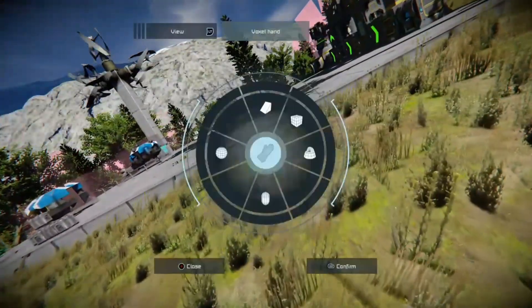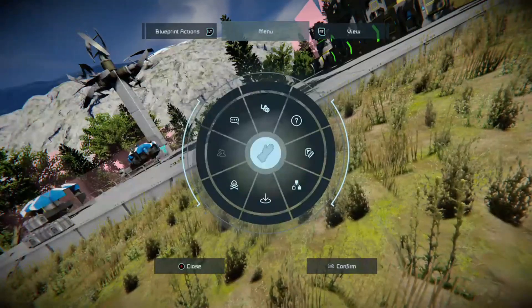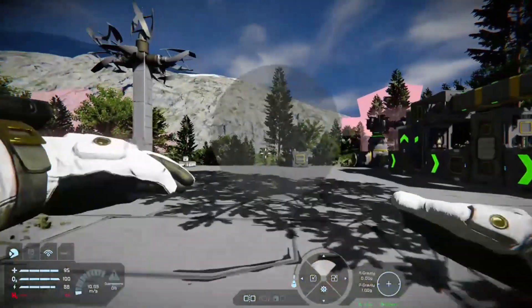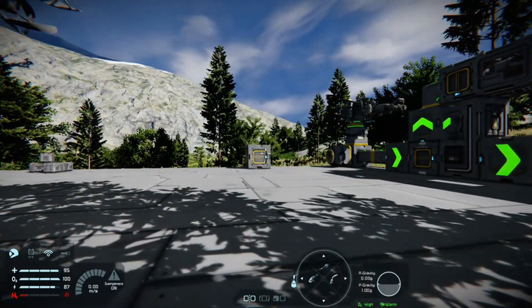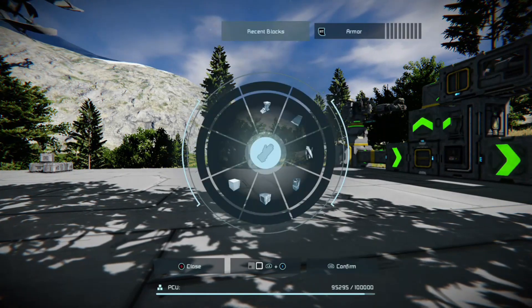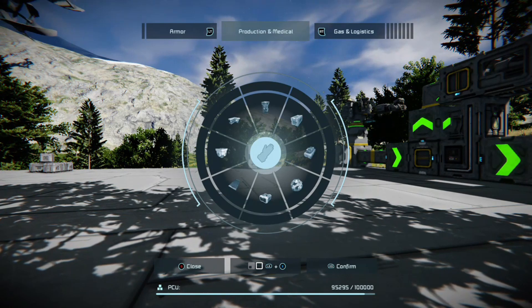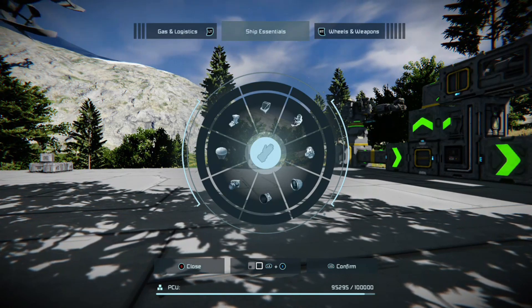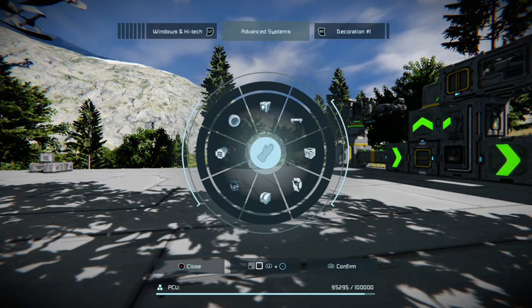If you ever get stuck and want to find out where something is: your left stick opens the building materials menu with blocks, production, medical, gas and logistics, ship essentials, wheels and weapons, comms and hangars, windows and high tech, advanced systems, and decoration.